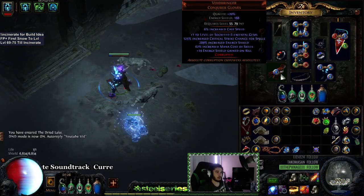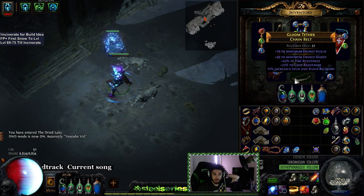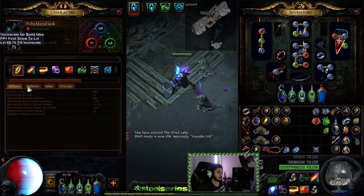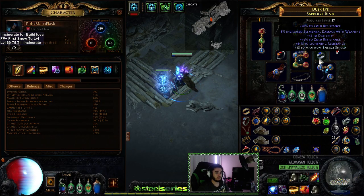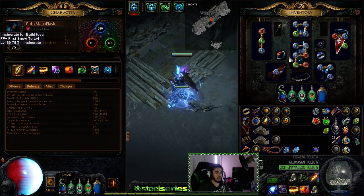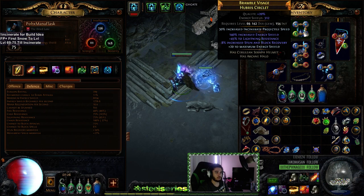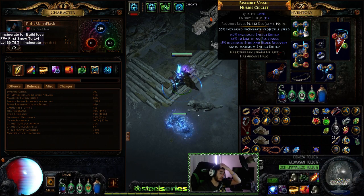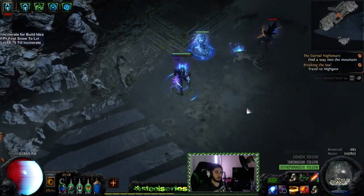For flasks, we're just using a Wise Oak. Our gear: we've got Void Bringers rolled with Cast Speed as a Corruption, just a standard belt. I don't even actually have capped res, but Wise Oak puts us at cap. Just some Rainbow Stride boots, some standard rings — this ring has Cast Speed on it as well. Void Battery, a 300 ES crafted Incinerate Projectile Speed Helmet, and a 440 ES shield.